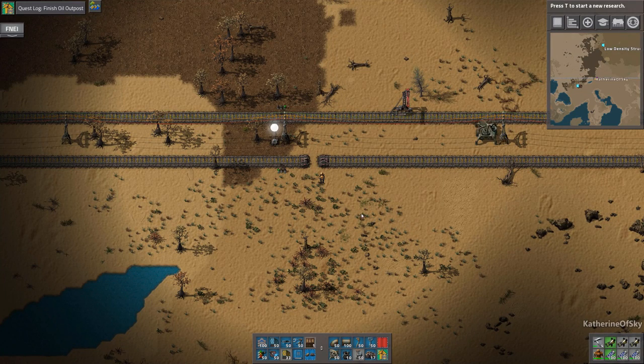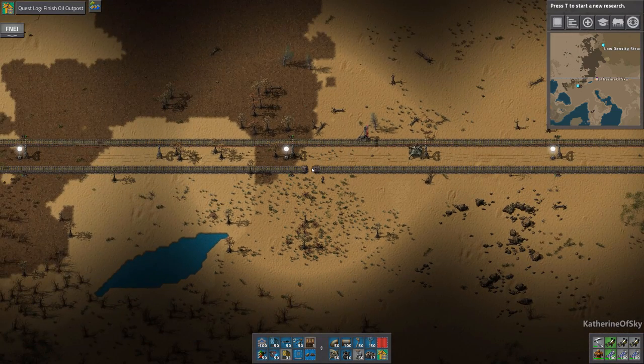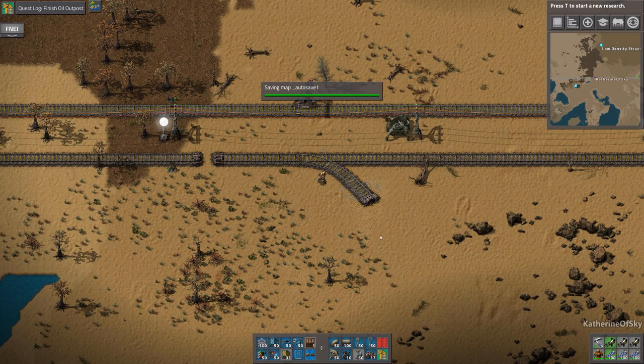Greetings and welcome back to Factorio. I'm Catherine of Skye and I have created a slight break in the rail line because I want my train to end up over here. So let's just do that and then we'll continue on with the rest of what we need to do today.